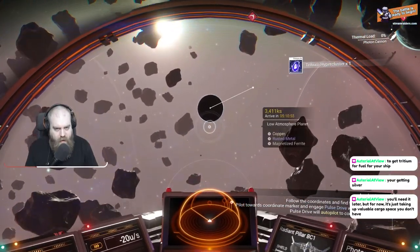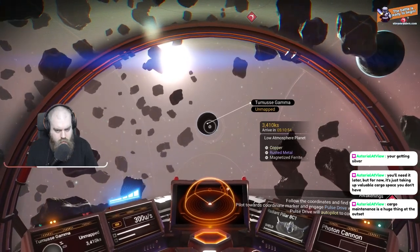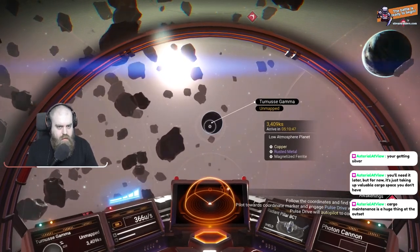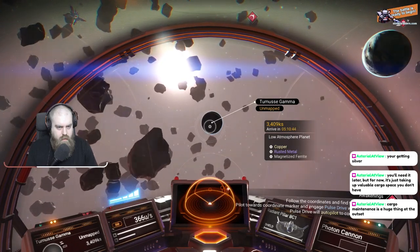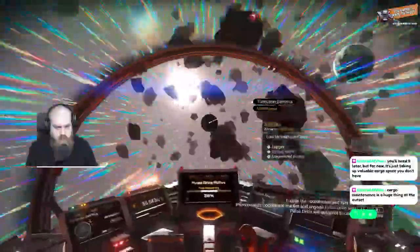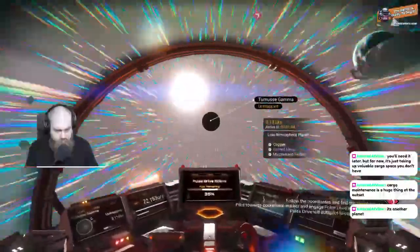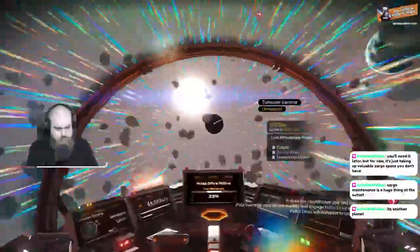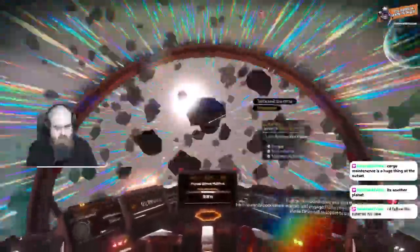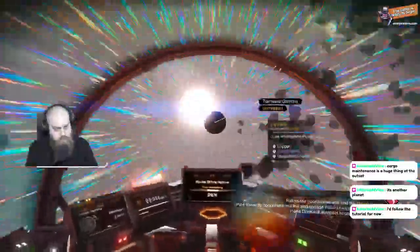I want to see what this is — it looks like a black hole. I mean, it's clearly a planet, not a black hole, but it looks like it. Arrive in five hours at this speed. I'm scanning a tutorial — I thought it was a planet.